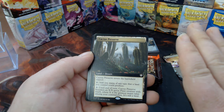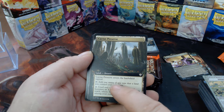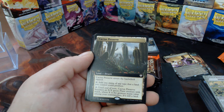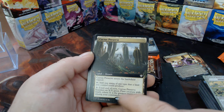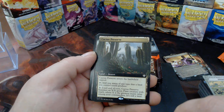Correct me if I'm wrong here, but this is a Reflecting Pool — it enters play tapped, but it's a Reflecting Pool that can become a creature with reach. This seems really good to me — the greatest mana value among your commanders determines the colors.